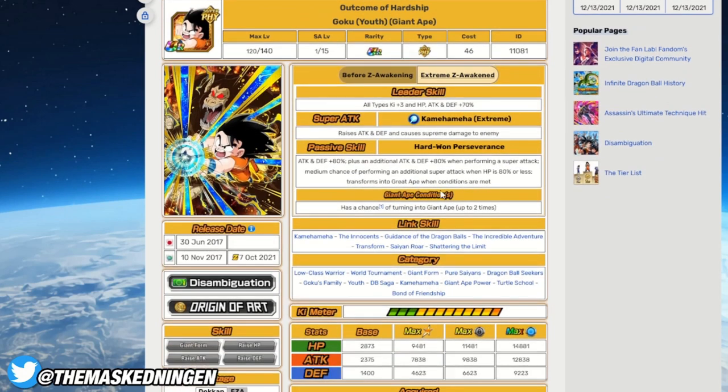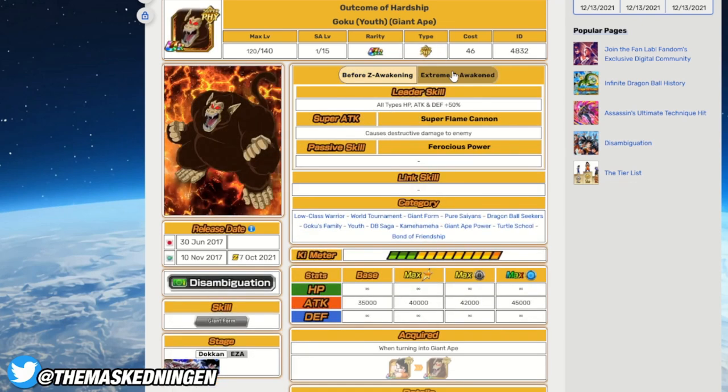Kid Goku is in a similar position — most of their passives are very similar with one minor difference. Vegeta gets the extra attack buff, whereas Goku gets a medium chance of performing an additional super when HP is 80% or less, which is pretty decent, especially because he raises defense on super so getting that additional super can be effective. Once you transform into the Giant Ape it's exactly the same — destructive damage and a medium chance to stun, so the same strategies apply.